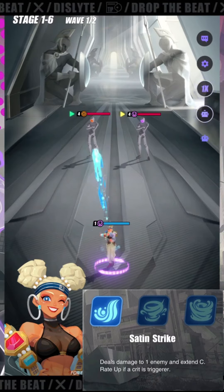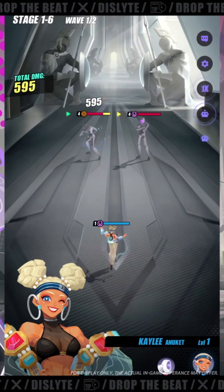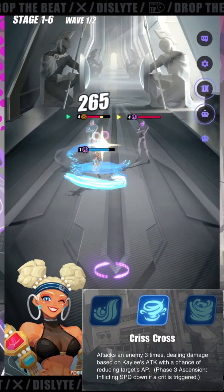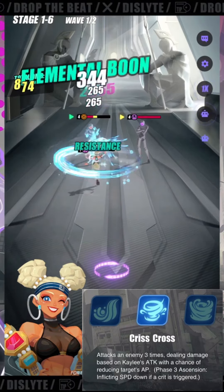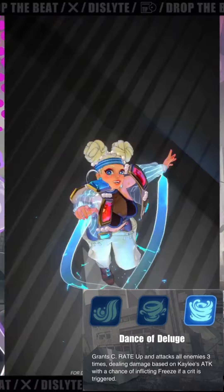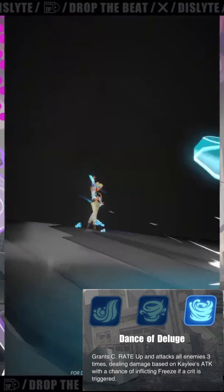Here's her S1, Satin Strike — deals damage to one enemy and extends crit rate buff on yourself if a crit was triggered. Her S2, Crisscross, attacks an enemy three times dealing damage based on Kaylee's attack, with a chance of reducing a target's AP, and on her third ascension you also inflict an additional speed debuff if a critical was triggered. Finally for her S3, Dance of Deluge — grants a critical buff to yourself and you attack all enemies three times dealing damage based on Kaylee's attack, with a chance of inflicting freeze if a crit is triggered.